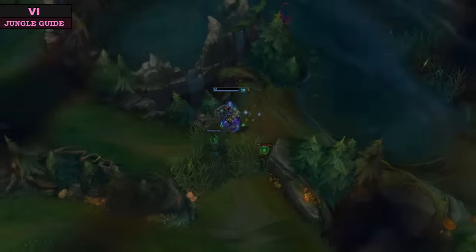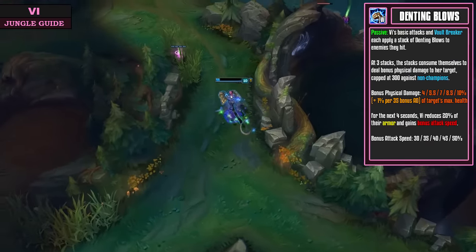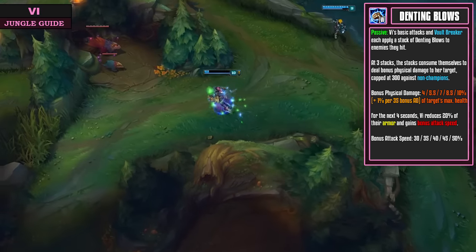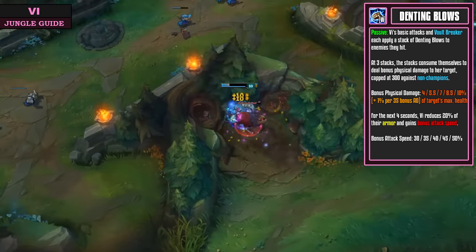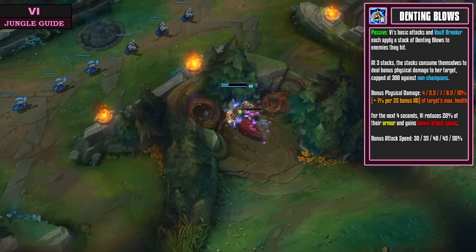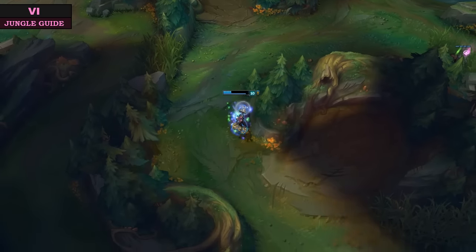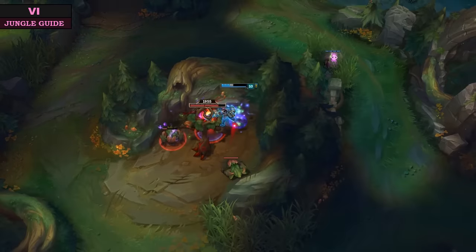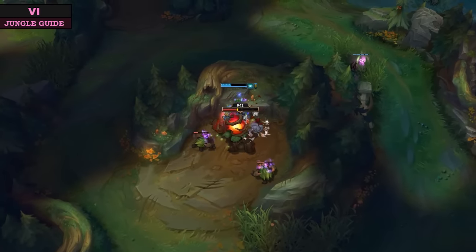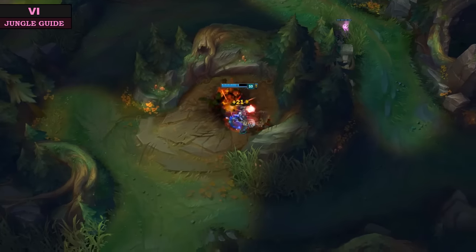Next is your W ability, Denting Blows. This is a passive ability that makes every third attack on the same target do bonus damage, lower its armor by 20%, and grant Vi bonus attack speed. This ability is great against tanks since it reduces armor and deals percentage of the target's maximum health as damage. It also procs with Q and E. If you wanted to go for early solo dragons, you'll want to put more points into this instead of your E.